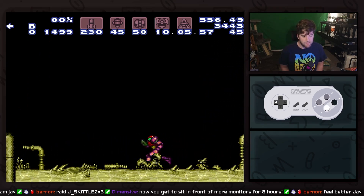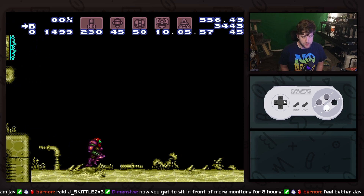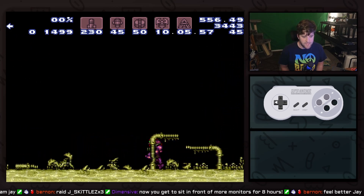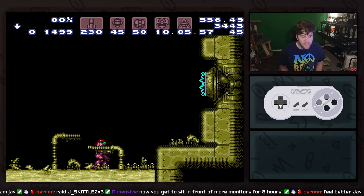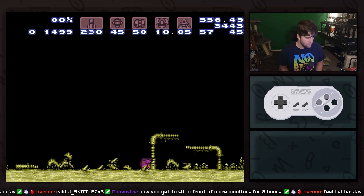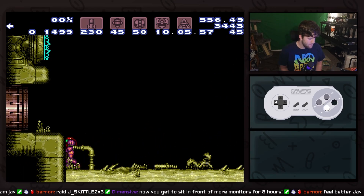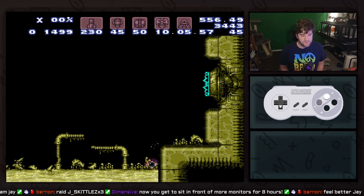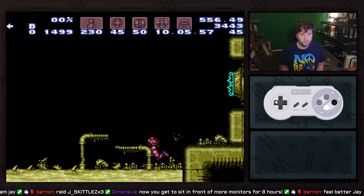Then immediately hold run all the way through. Watch it again: tap, tap, and then you can press down to perform the short charge. Tap, tap — you're going to get this every time. Once you get these two taps down, your whole life is going to change. Tap, tap — and that's how we do the shine spark from the right side.